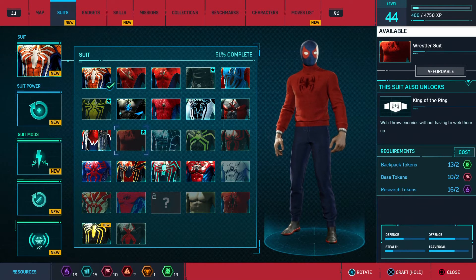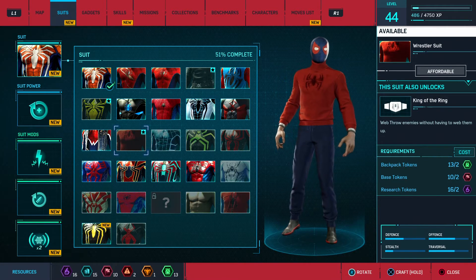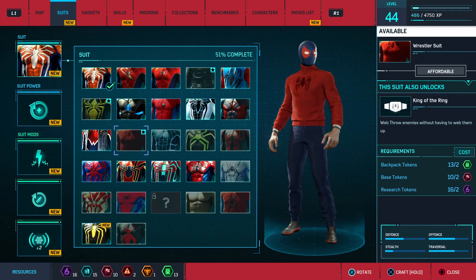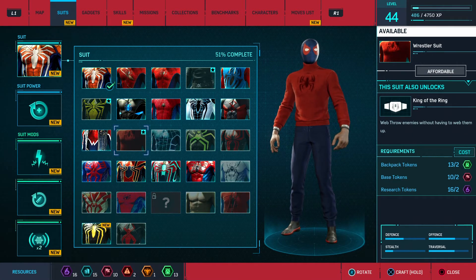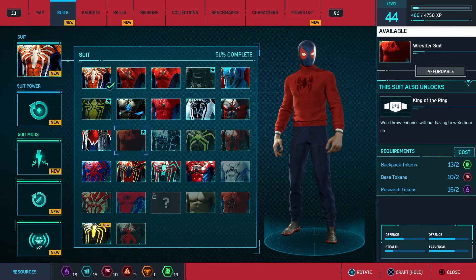In order to get those tokens you have to complete those side activities. So you need to collect backpacks, you need to complete bases, you need to complete research stations. I've got another video on that to explain how you actually unlock research stations and bases and that sort of stuff if you don't already know how to do that.